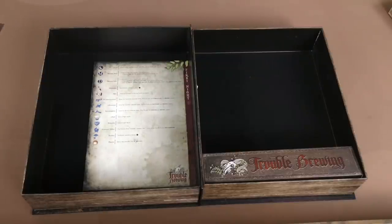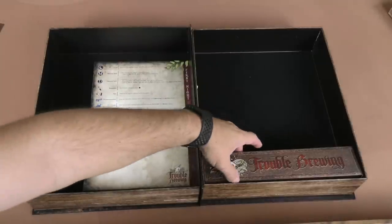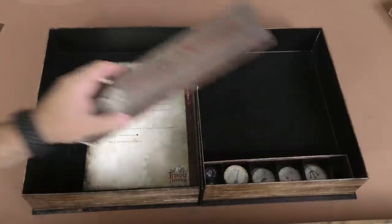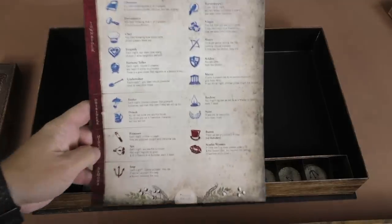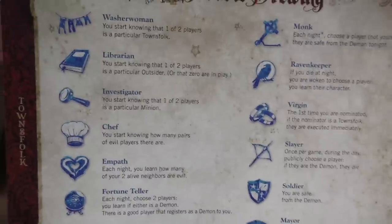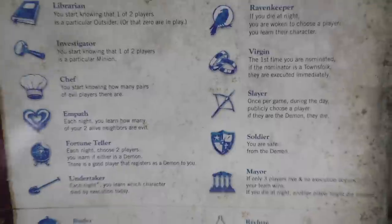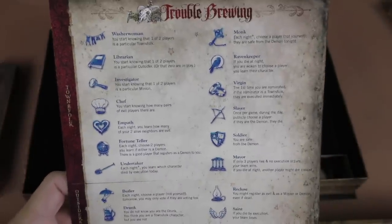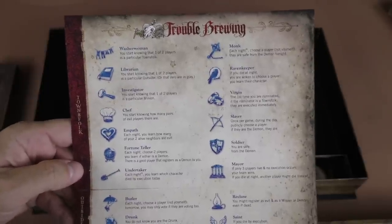Blood on the Clock Tower is a social deduction game. There is one person who's a storyteller who will run the game for all of the players. You can play from seven players all the way up to 15 players. The basic script we're going to look at today is called Trouble Brewing. In Trouble Brewing, the storyteller will take the script and pull out characters. As you can see, we have a sheet of different characters — the washerwoman, the librarian, the investigator, the chef, etc. These top characters are called Townsfolk. They usually have really good abilities that will help the good team try to figure out who the demon is, so you can execute and vote out the demon during the day.